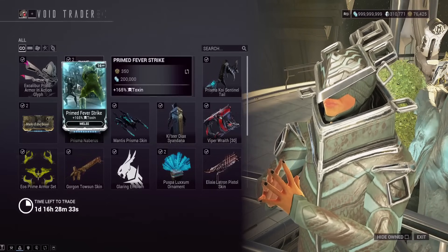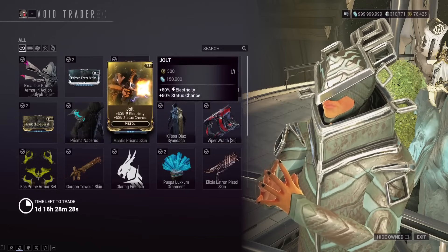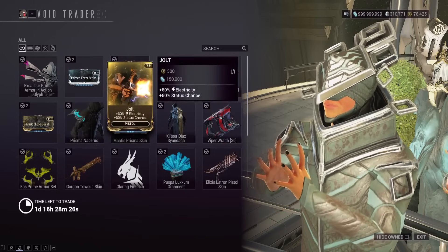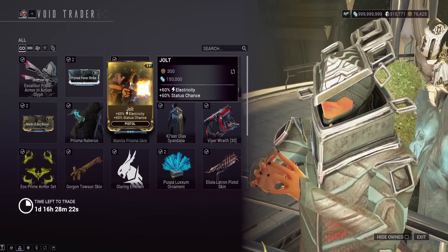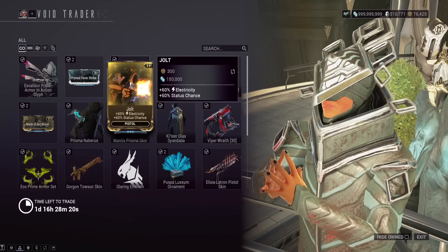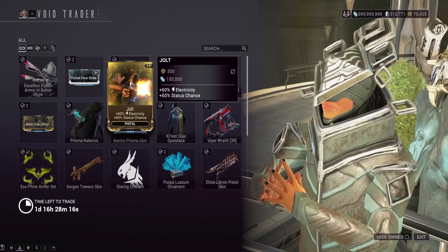We have Primed Fever Strike — a very good mod for melees, a must-have mod, honestly. Jolt is a very good mod for pistols, especially with those green shard corrosive builds going around nowadays. This is a must-have mod that only comes from Baro, so you could pick up a bunch of extra copies of this to sell in the future as well.